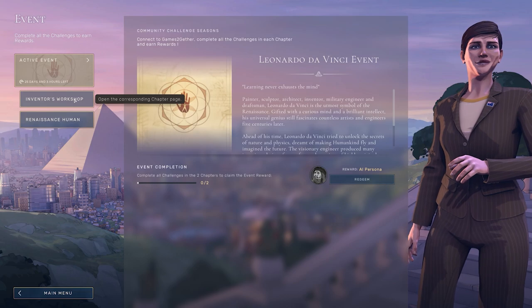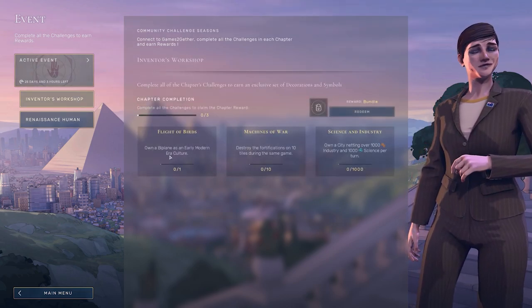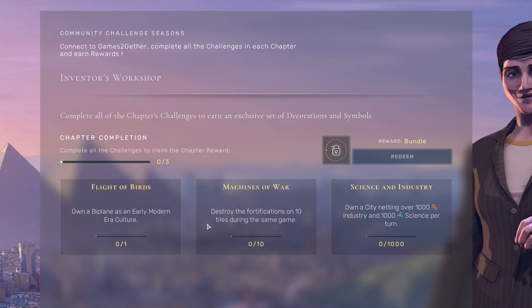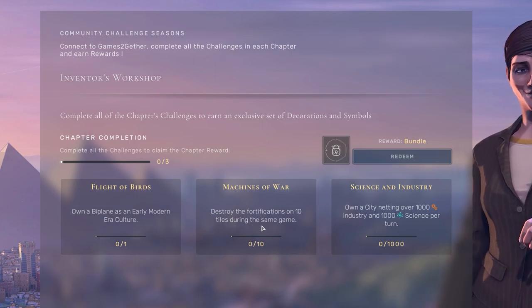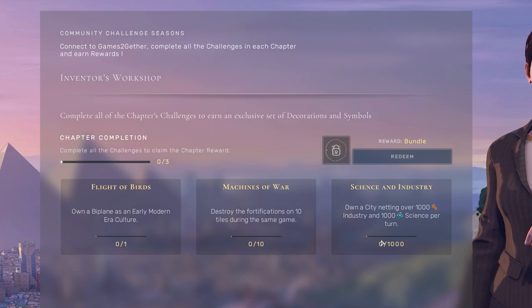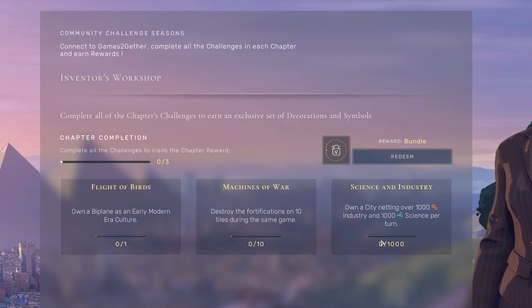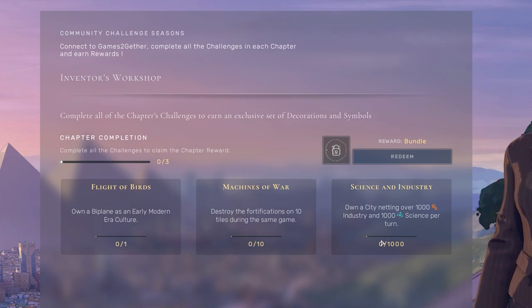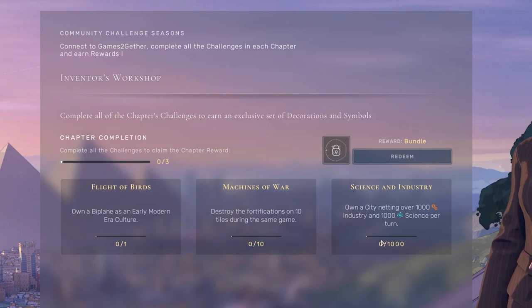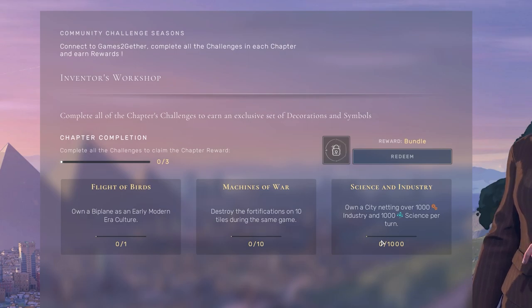Moving swiftly along, we have the Leonardo Da Vinci event itself. It comes with six challenges and I think they've really nailed it this time. There are two different chapters, they're not time-limited, we have about 25 days to complete everything. Flight of the Birds is to own a biplane in the early modern era — Joseon should be able to help you with that. Machines of War: destroy the fortifications of 10 tiles. Looks like you're going to be pillaging during your upcoming games. And then to round out the first chapter, own a city netting 1000 industry and 1000 science per turn. Two yields that have been nerfed — their affinity abilities at least considerably nerfed — but you should still be able to pull this off. Choose an industrialist and a scientist through your game, and by the contemporary era this one should be completable.